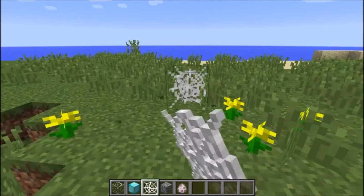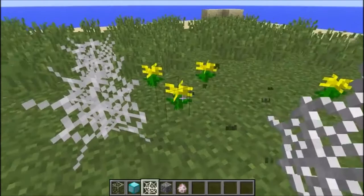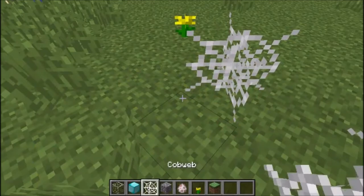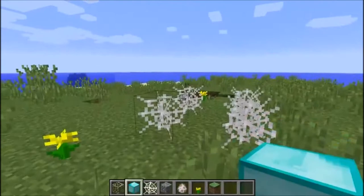Put one right there and then just repeatedly do that until you're satisfied. Right-click on that dandelion. Once you're satisfied, put glass there — because physics.